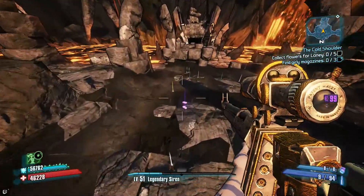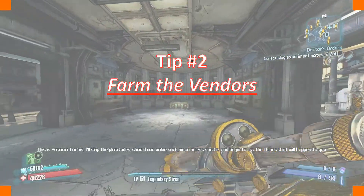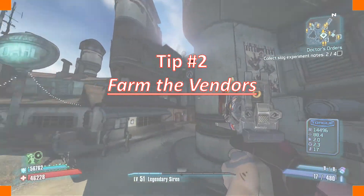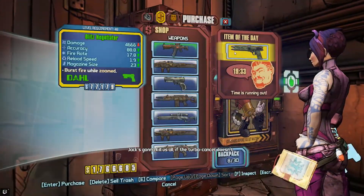Like I said, I'm using overleveled loot, so this is obviously going to be quite a fast kill. But it's just going to take longer at appropriate level. Let me just pick up all this iridium. The next tip is: check the weapon and ammo vendors — all of them. They can spawn some really good stuff.